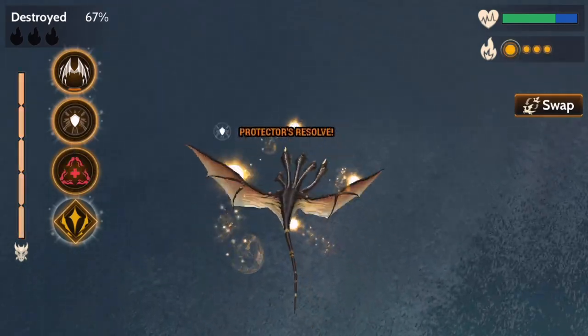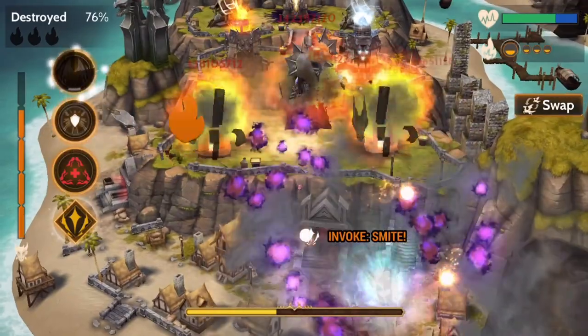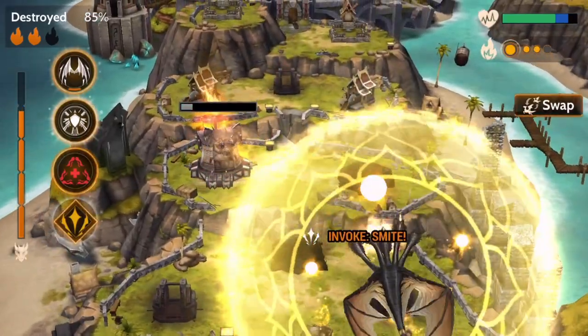Naja's primary defensive spell is Protector's Resolve, which shields Naja from all incoming damage. The shield drains rage each second while active, so try to activate the shield right before a big hit, and then turn it off immediately to conserve rage.